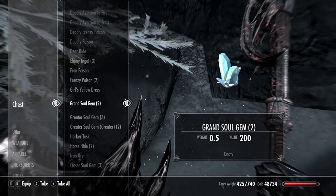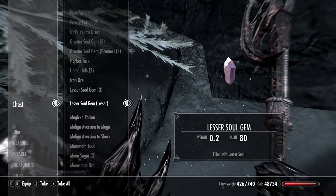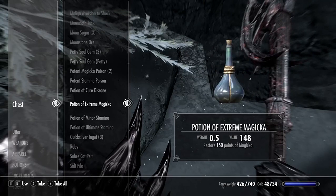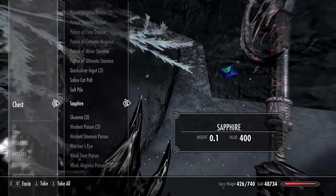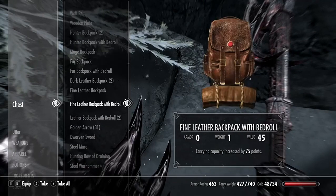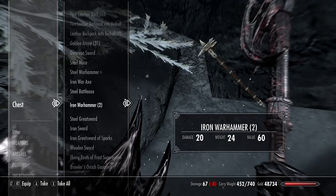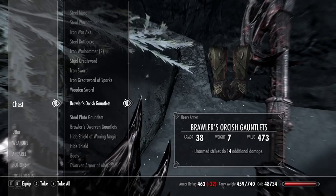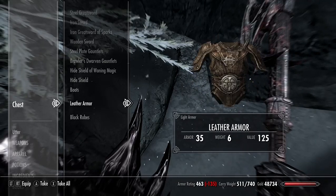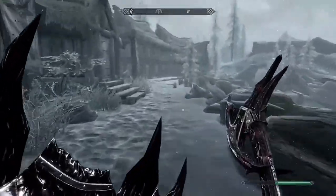Take whatever is valuable. There's a thousand gold — that's valuable. Grand soul gems, why not. A paralysis potion, a ruby, a sapphire, a hunting bow — take whatever looks good from the chest.